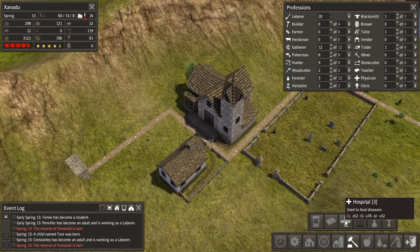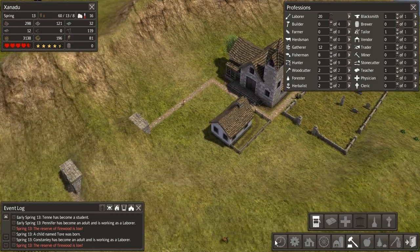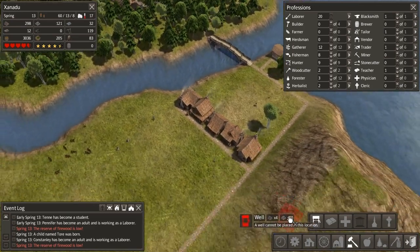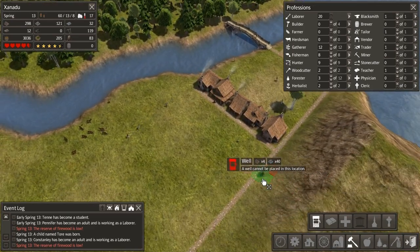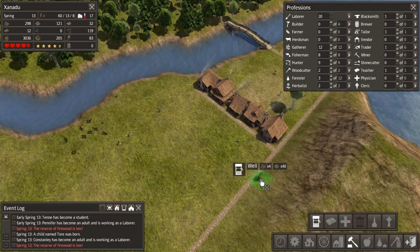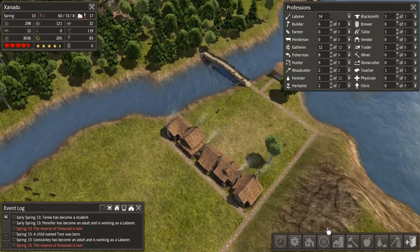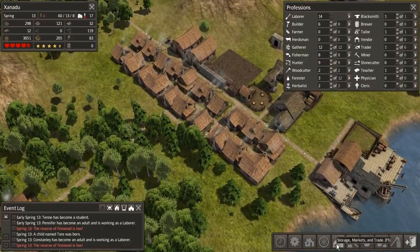I do want to try and build a hospital at some point, but not right now. I am going to build a well over near this civilization, maybe on this side somewhere near here, so we have access to it near these homes — that's going to be important later. We need some more builders again, so let's put six people back in building jobs so we can actually get these things produced.